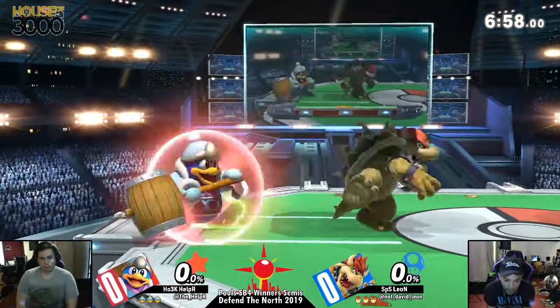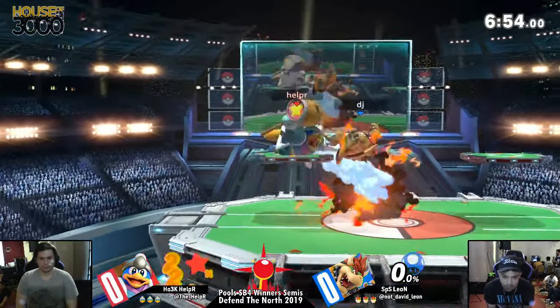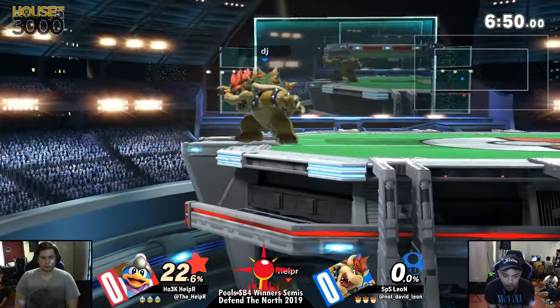The pro strat here for Helper is definitely going to be keeping Bowser away with Gordo. Once Bowser gets in, though, it's going to be really hard for Dedede just to set up.